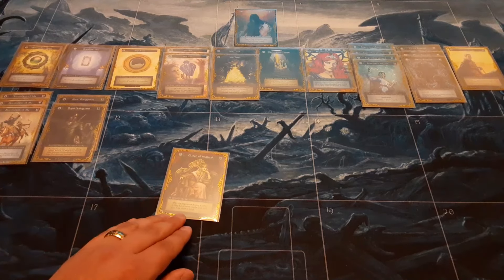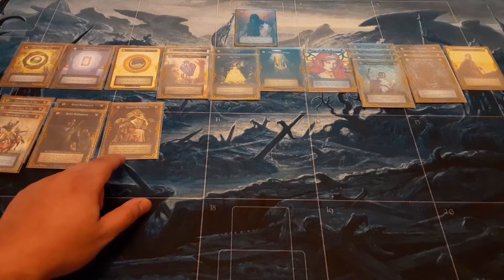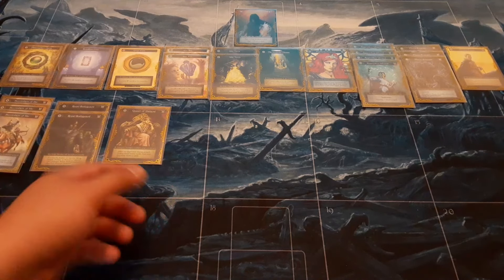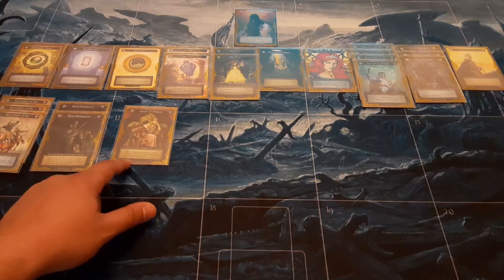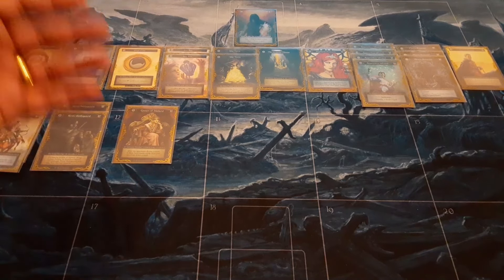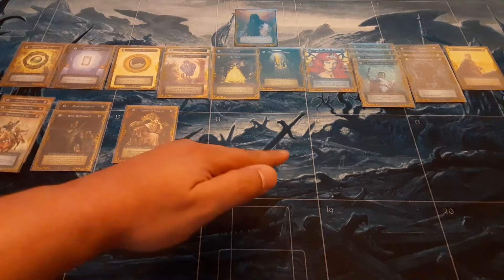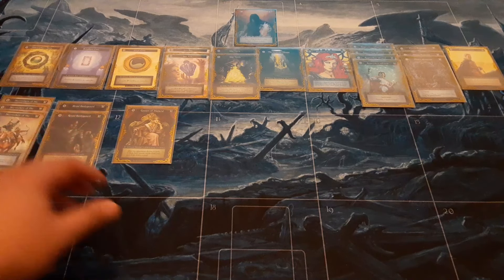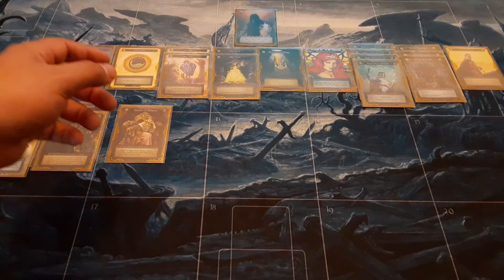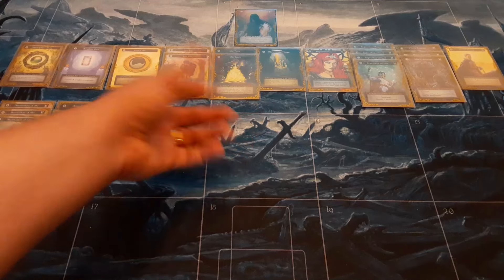Going into more royalties, we have Queen of Midland. I wouldn't say she's a great card, but she certainly has potential if you know how to play her right. She is five mana, which helps with our curve for the Immortal Throne. With the Immortal Throne, I think that's the best way to play this card — your goal is to accelerate as many counters as you can on it first, because more than likely your opponent has built a deck with a low curve. If you generate the counters on the Immortal Throne, you'll gain the benefit and it may be harder for your opponent to get the later counters.